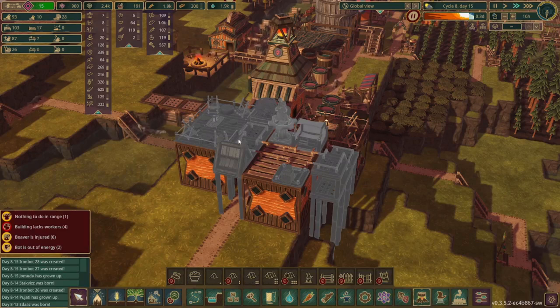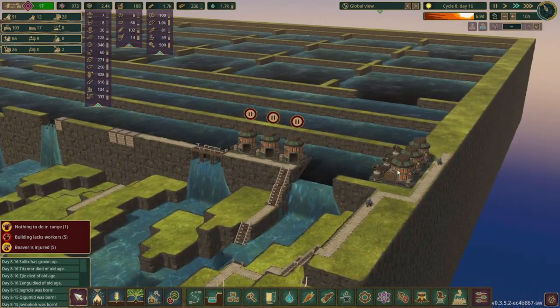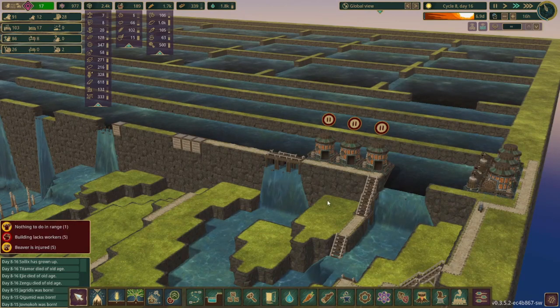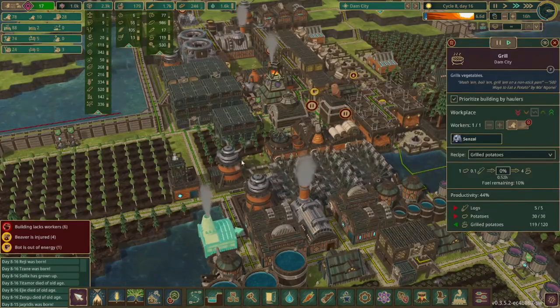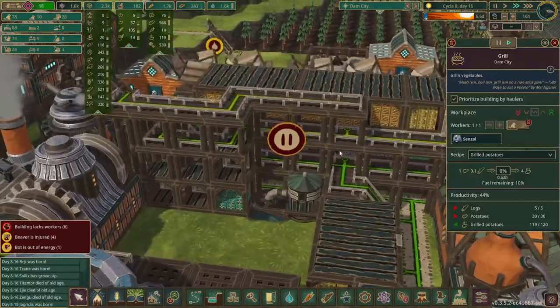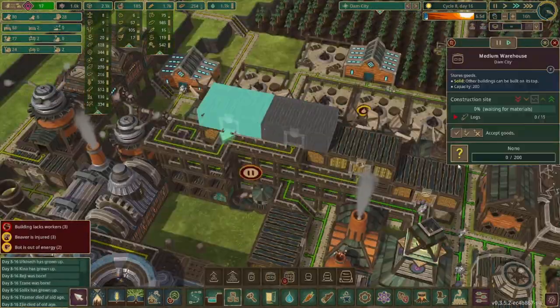These beavers have plenty to build over here and I'm just trying to cram as much in as will help them out. The drought is just beginning but we don't have too much to worry about with these water pumps and plenty more getting ready to be constructed. I just realized we have no storage for grilled potatoes, which is kind of hard to believe considering we have all this storage over here. So let's get that set up right now.